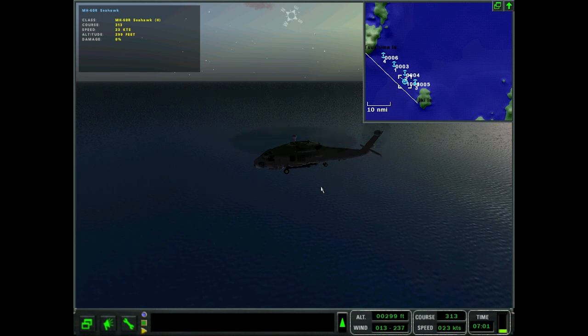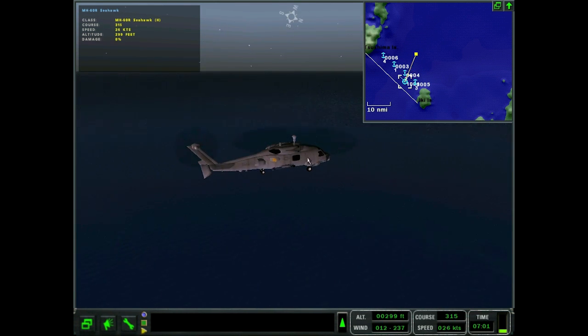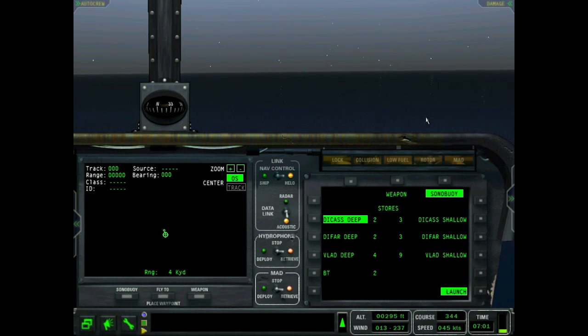This is the same mission as the other tutorial, intro to MH-60. In this mission — the MH-60 demo — we are searching for a Victor 3 submarine that's up around this way. Let's head that way and begin our search, but before we get there I've got some stuff to go over, so let's check that out.